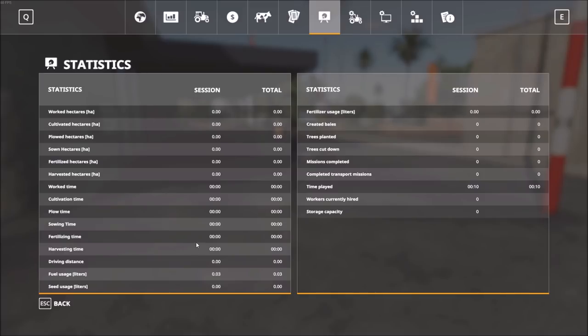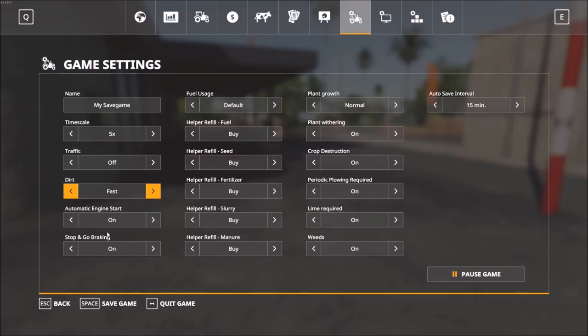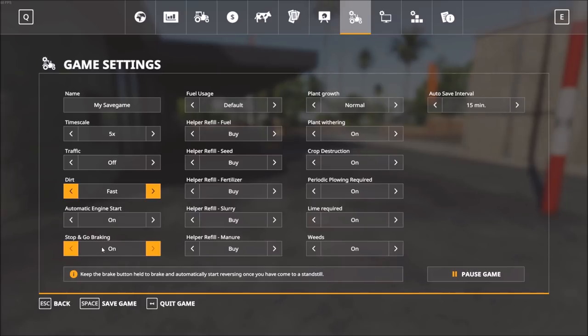Under statistics you can see the various amounts of time spent as well as the number of hectares sown or harvested. Then we come into the game settings where there are a lot of things to change. You can name your save game, change the time scale, turn AI traffic on the roads on or off, set the dirt build-up on machinery from very slow to very fast, and toggle automatic engine start — whether you press a button or have the engine start immediately upon entering a vehicle.